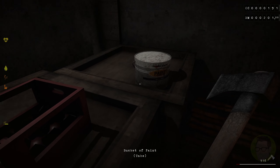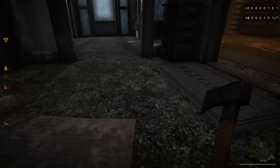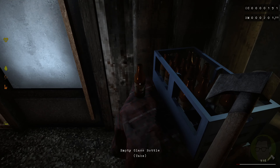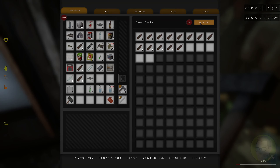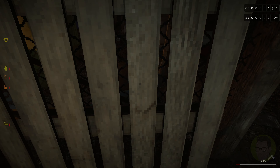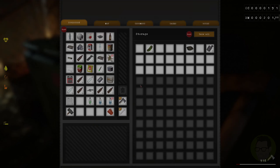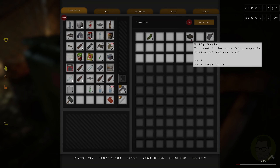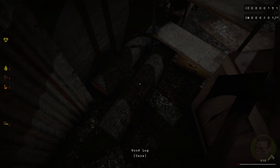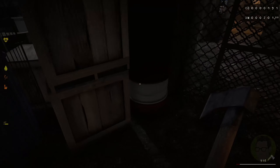We can take all of that and sell all of that - we've got another paint in there. Have we got anything else we can take out of it? I don't want to steal all your stuff, buddy, but you know, it's all about money, isn't it - we need heaps of it. There is wood logs, so we can make some more planks on our saw bench, which is going to be really good. Don't think there's anything else. We can buy some beer from the vending machine, and we have an upstairs as well.